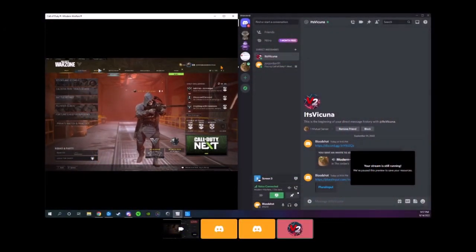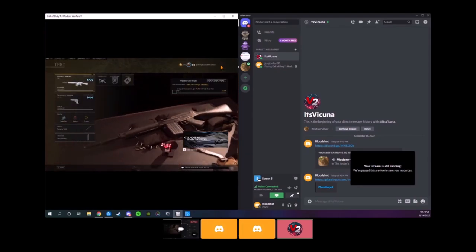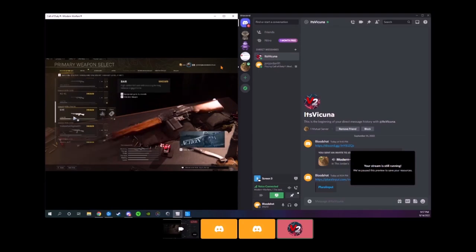At that point, load up Warzone and put Warzone into windowed mode. Make sure you have a friend to help you who is also on PC and friended through Discord. You need to make sure all friend invites go through Discord and that you can receive them on your Discord account. Once you're ready, tell your friend to go into a game in Modern Warfare and send you an invite.